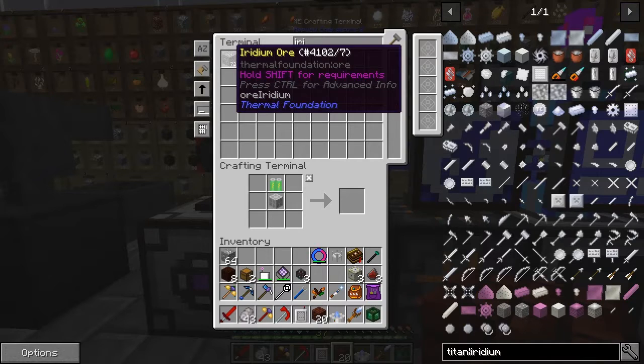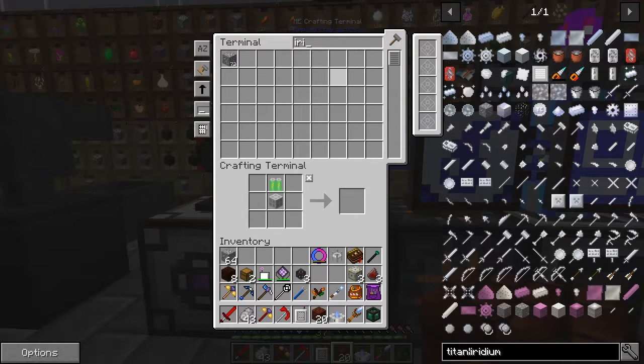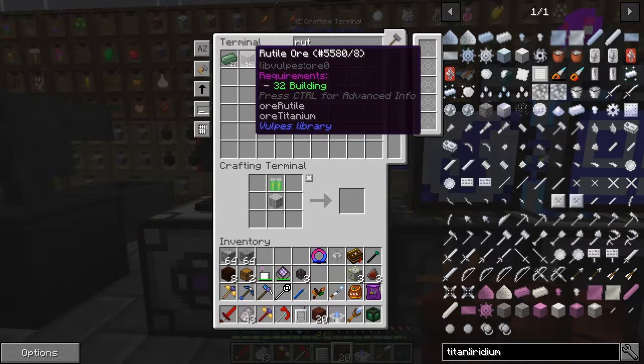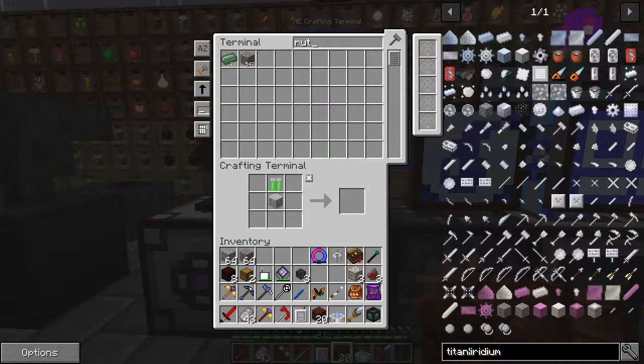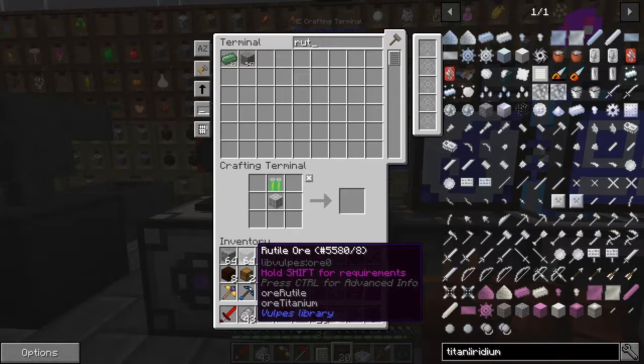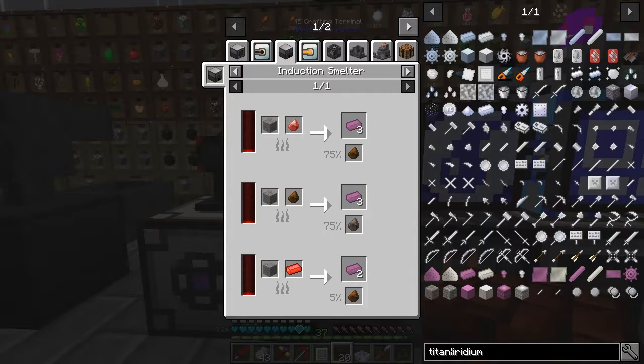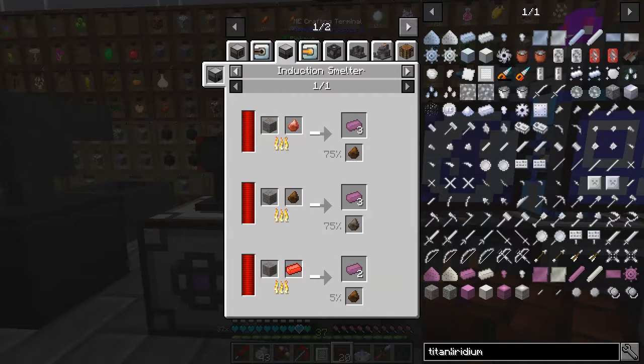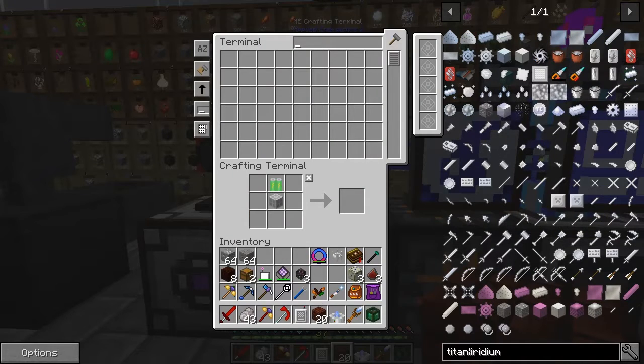Let's take a stack of iridium ore out and a stack of titanium ore — which is actually not called titanium ore, it's called rutile. Then we can look at the uses of that. The best way is probably putting it through the pulverizer or the induction smelter. If I use cinnabar I get three ingots of this stuff, so let's do that.